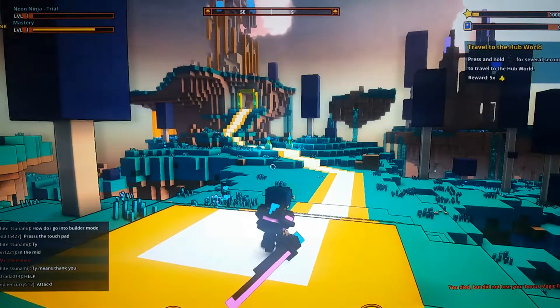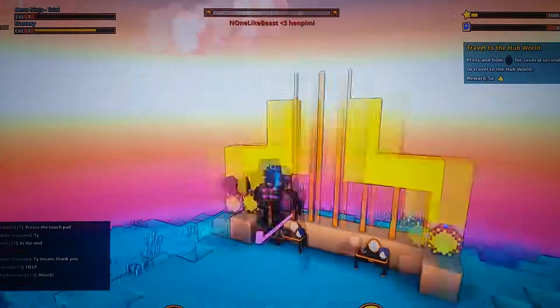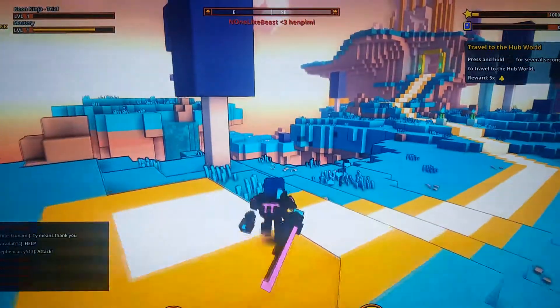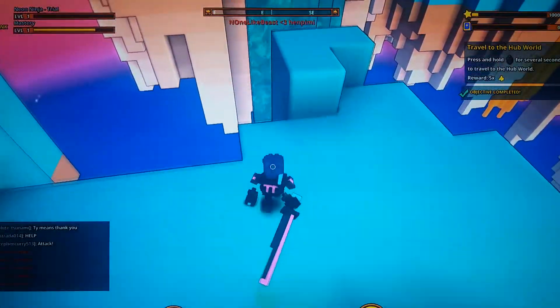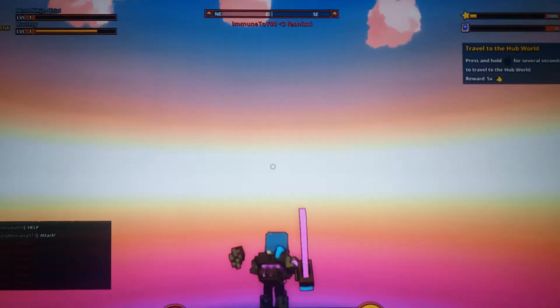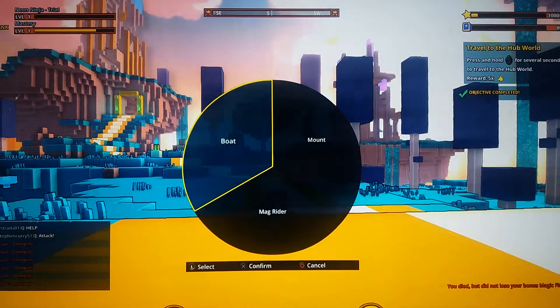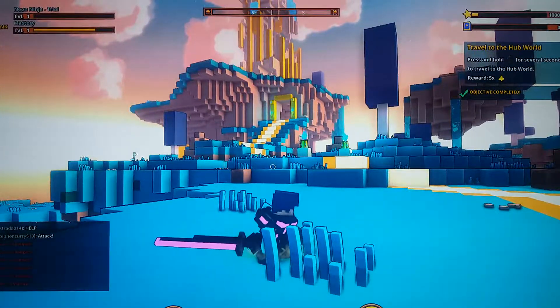Whoa! I thought everything changed because all of a sudden it was green. Alright, so we're here at the barbershop again. A boat? What's a boat? Alright, so if we go in the water I'm assuming we climb up — no, we can't. It's not like Minecraft, so that's one thing we know for sure. I'm not sure what to do. There's something to do with that big castle because we fought an enemy.